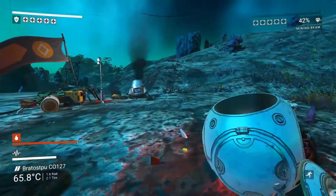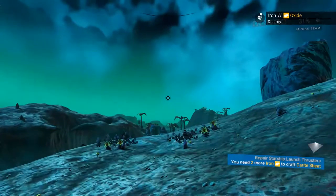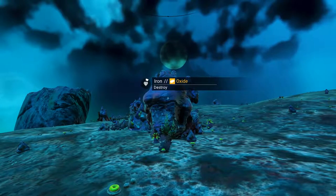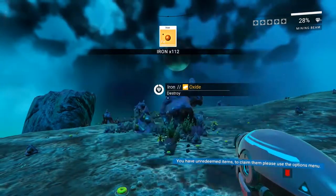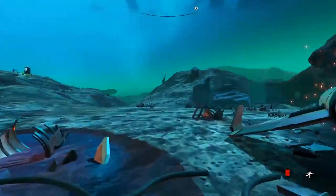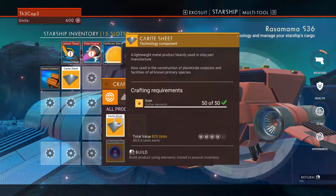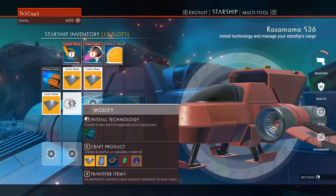We need a lot more iron, so I'm going to mine some. These larger nodes of iron — you only get a couple while mining it, but once you destroy the node it actually gives you quite a bit. Boom — all that iron! Your on-person inventory stacks to 250, and your inventory in your ship stacks to 500, FYI.